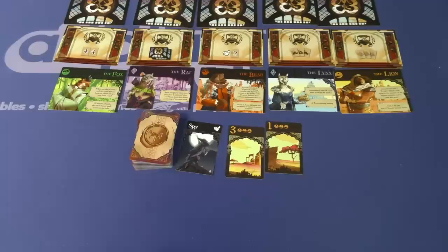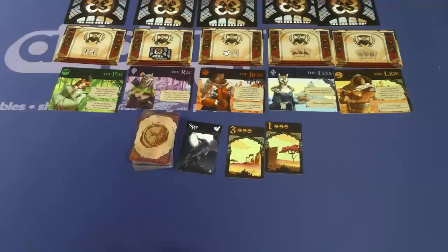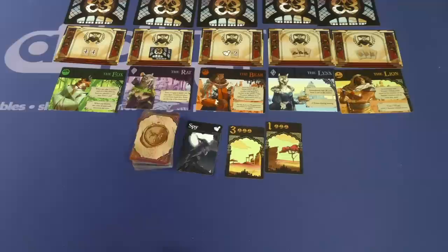Each person is going to get a starting hand of 11 cards. Many of these cards will have some special abilities on them like lobbyist or spy, things like that. But most of them are going to be numbers that match the five colors in the middle. Everyone's going to get at least one random one in their hand, and then the rest of your cards will just be randomly drawn from the deck.